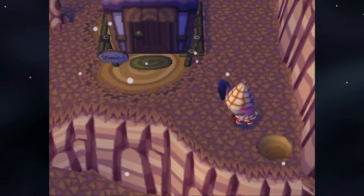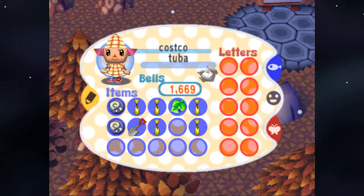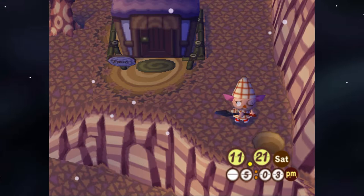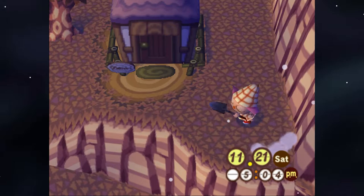I said 'check that out' — Animal Crossing has changed the way I speak. That money bag looks kind of gross. I don't know why they give you money bags when it just goes into your wallet. The newer games figured that out. The inventory is also brutally small — when you collect fruit you run out of space immediately.